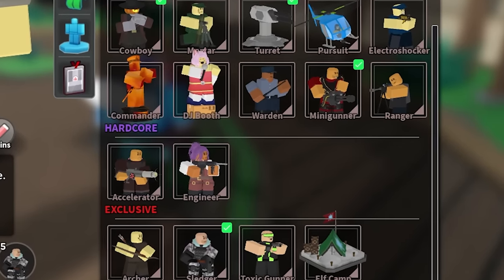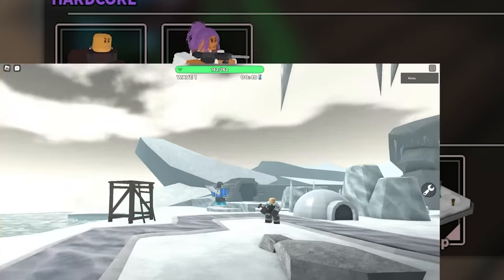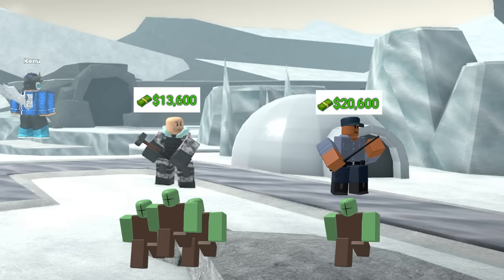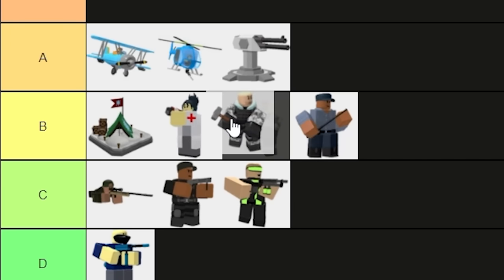Now, for an even better support tower, we have Sledger. Basically, it's Warden except it hits multiple enemies at once, and somehow even costs less. Boom — B-tier too, but it's actually above Warden.